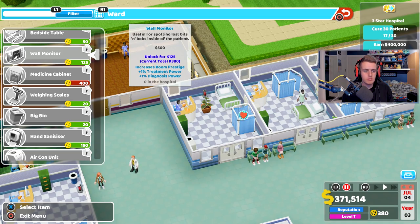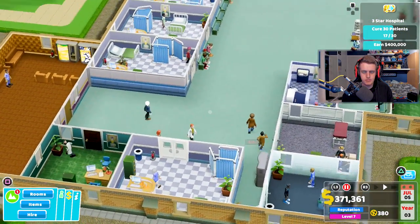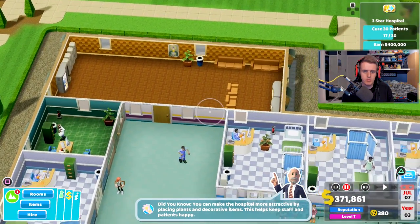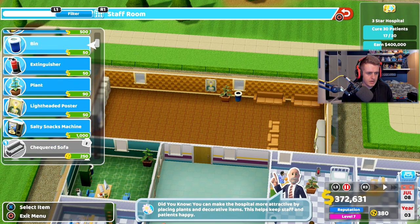We can unlock them if we want — like better stuff including weighing scales. But apart from that I think we're pretty good. I want more items in the staff room so people can chill more — what can I buy?